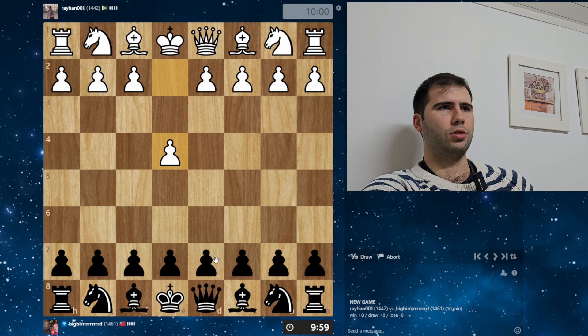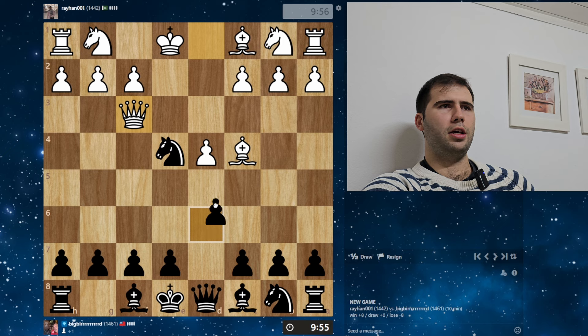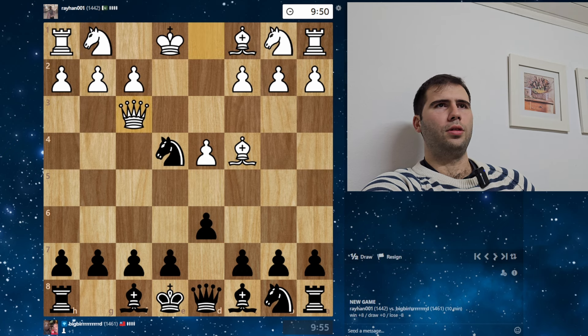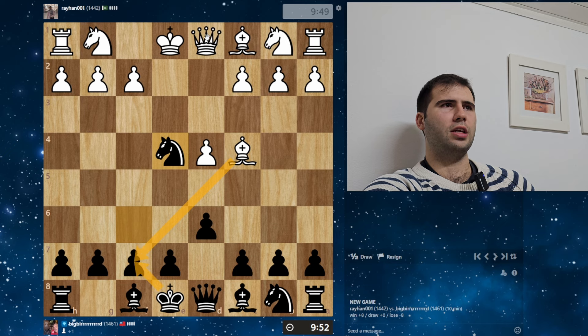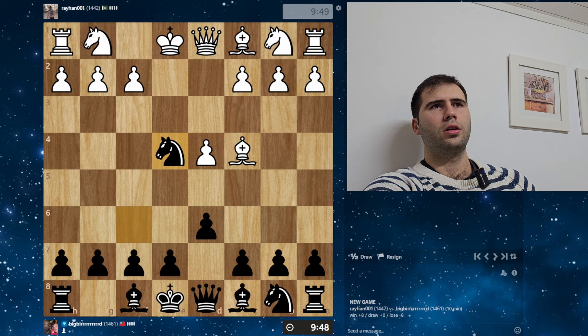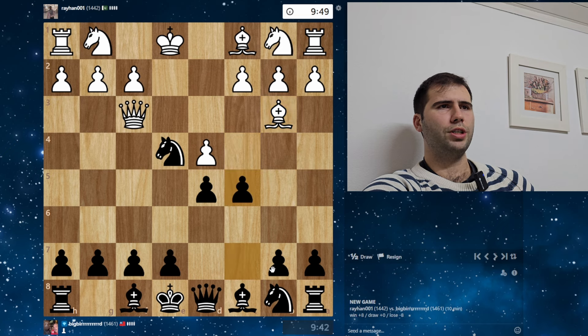I think I have time for at least another two games. Let's play D6, the perk. It's perk time. I'm just taking the pawn. Sneaky guy, this Rayhan001 — is that from Pakistan? This is a classic trick though: he could have taken on F7, and the idea is takes, he plays Queen H5, going to hit me with Queen D5, and he's going to get the piece back. So he wasn't necessarily losing a pawn. Now in this position he is losing a pawn though. We'll play C5, we're going to play Knight C6 next.